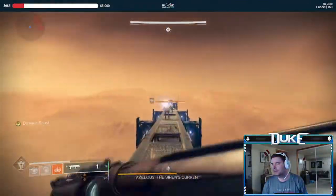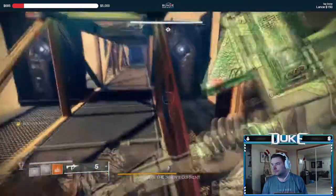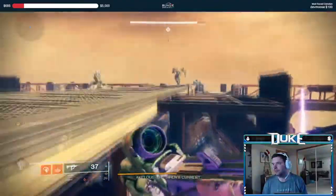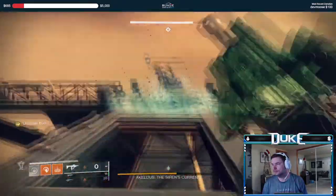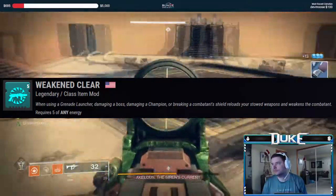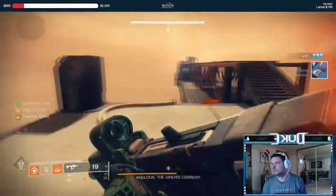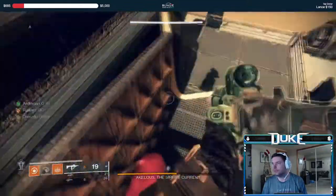Next we have the Akelous encounter, aka Garden of Salvation version 2. This encounter is where I would recommend starting to think deeper about your full setup, including mods. My loadout for this encounter started with Witherhorde, which gave me an add clear as well as a way to proc both Explosive Wellmaker and Weaken Clear for extra boss DPS. Witherhorde is an extremely strong option for both this boss as well as the final boss, and honestly I wouldn't recommend anything else over it.